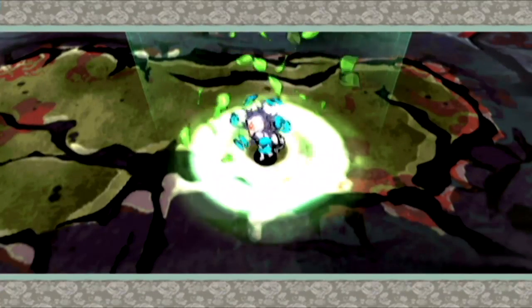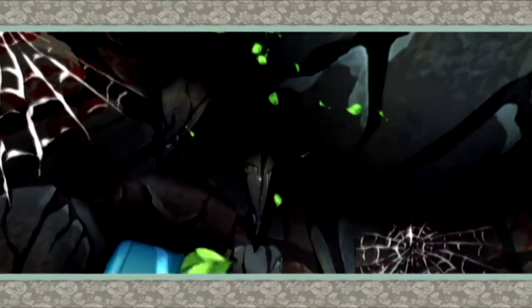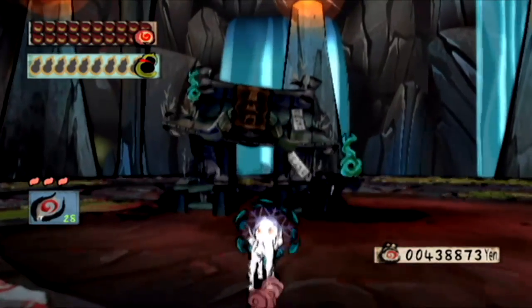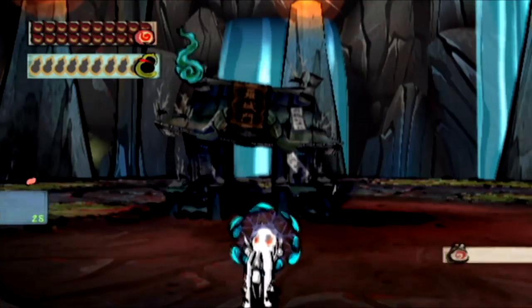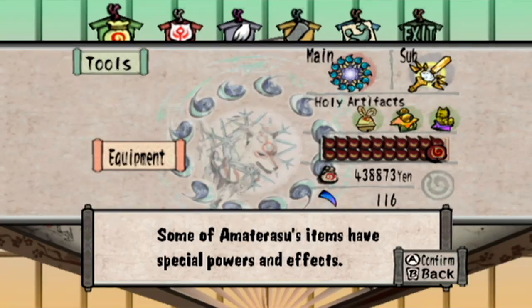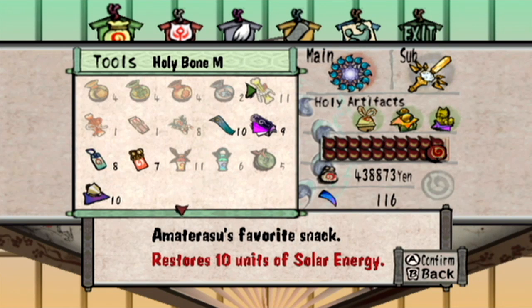This right here is a Trial Demon Gate. There are three of these in the world. You step into those, prepare for the fight of your life. Let me show you my inventory real quick — I don't really have much in the way of healing items, I got 11 of these. But in all honesty, this is the easiest one. I think I'm going to be fine. I'm going to use my Rosary and my Glaive — obviously the most powerful ones.